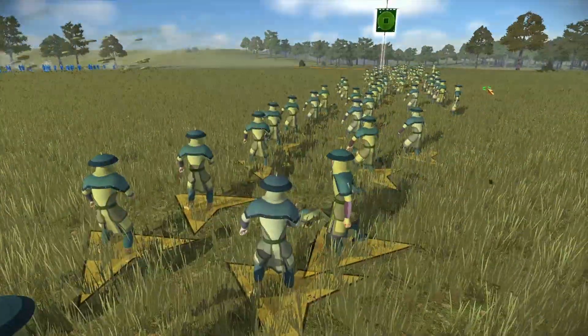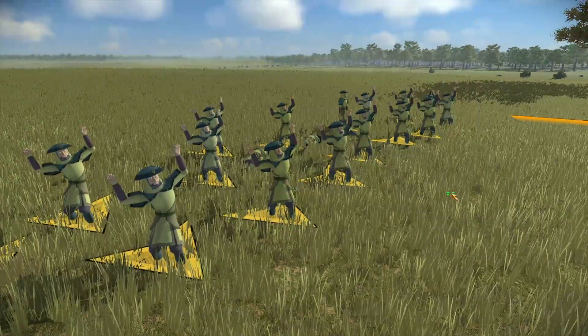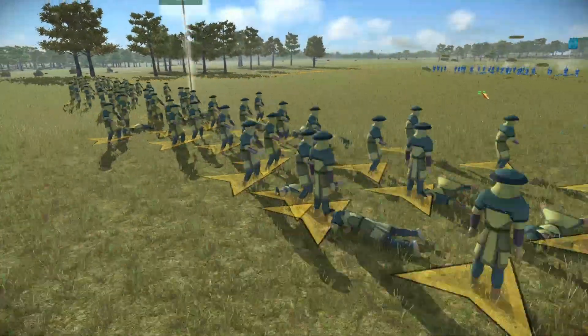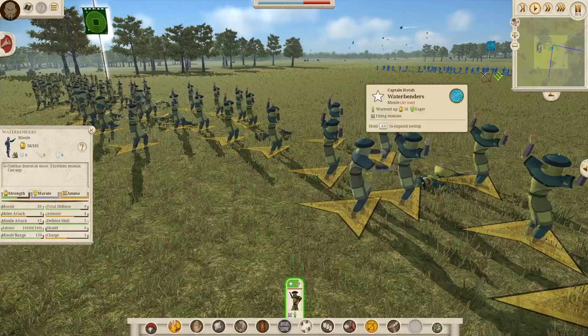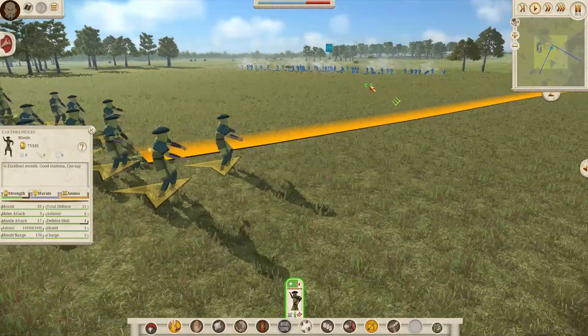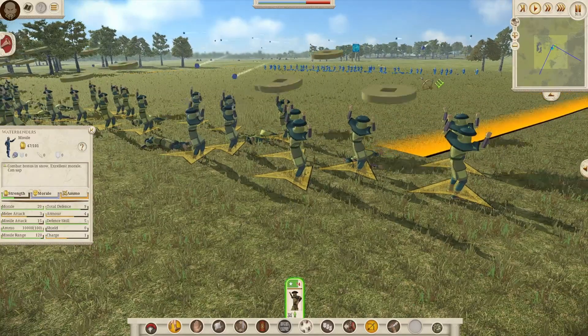You guys can see the new particle animations and the new models — look at that. Let's just check how we go: we have 77 and they have 56. The Earth Benders seem to be doing a very good number on the Water Benders, who are now finally in loose formation.